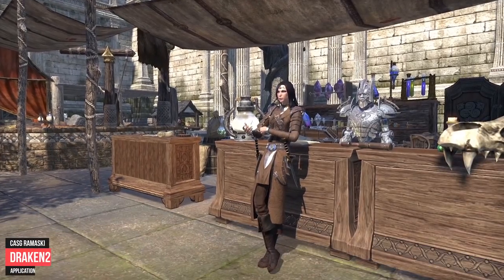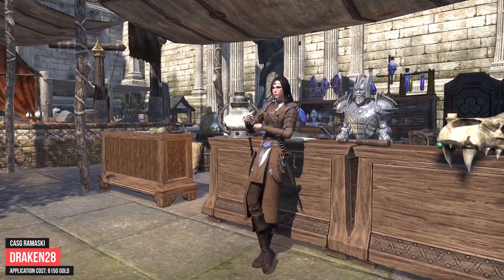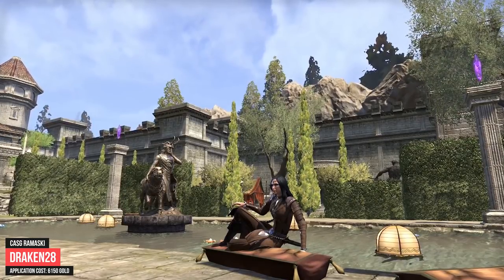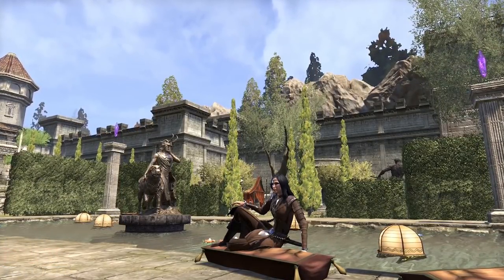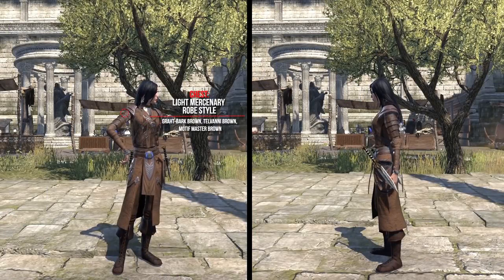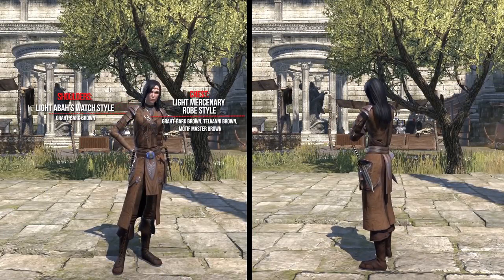The following outfit is from Draken28. He loves to complete regularly the Heist quests and has many Assassins and Thieves characters. Draken created for us a great looking Stealthy Roguelike outfit. He used for the chest the Light Mercenary Robes style, the shoulders the Light Abbas Watch style.